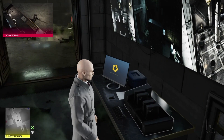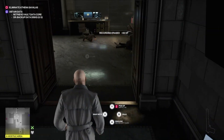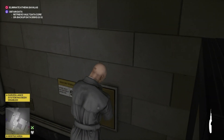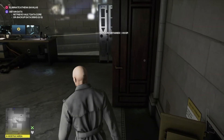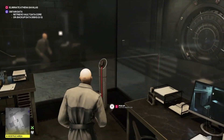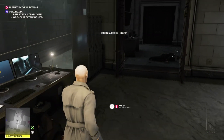There is a security camera console here, so just switch that off — you can shoot it and be quick about it, but that will remove all the cameras throughout the whole bank. Opening up the safe — one of the guards does have a key, but you've got your lockpick so you don't need it.